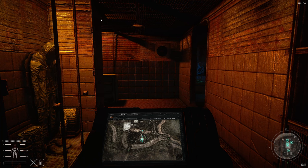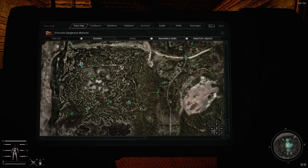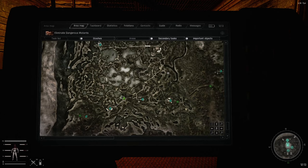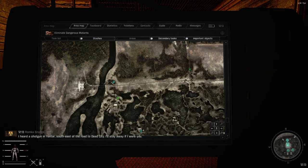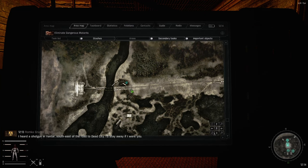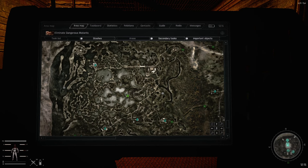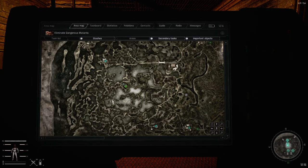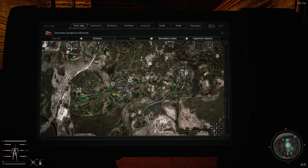Hello everyone and welcome to the sixth episode of our STALKER Gamma ecologist run. Last time we were in the Great Swamp and managed to grab a few stashes. We did a few missions but unfortunately lost Professor Semenov — never managed to get the data on the five different mutants. He ran right into our field of fire while we were killing some renegades at the doctor's hideout.